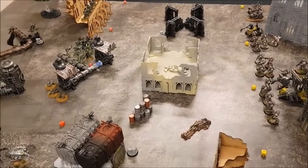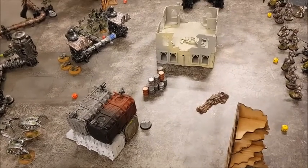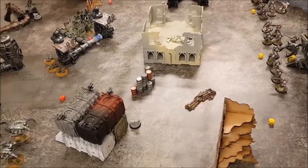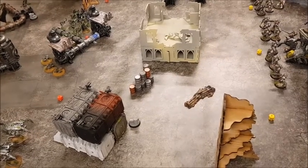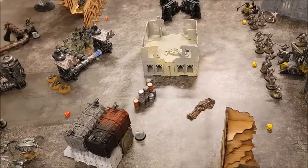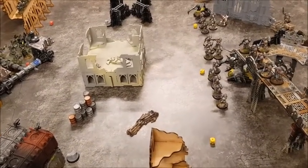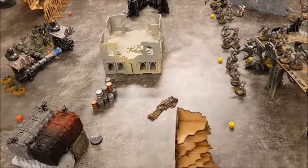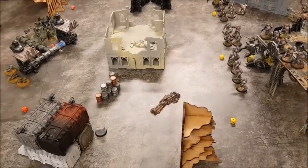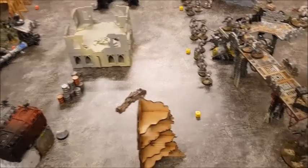You can use any of the six deployment maps from the core rulebook. The winner picks their deployment zone and the opponent uses the other. Starting with the player who lost the roll, each side takes turns deploying one unit until all their army is deployed, entirely within their deployment zone. The player who finished setting up first chooses who takes the first turn — that was the Space Marines.